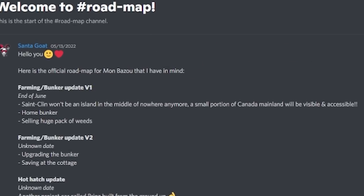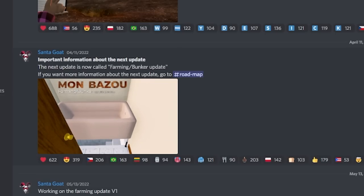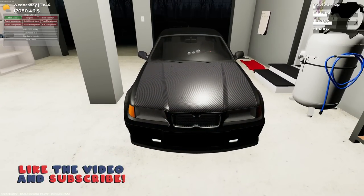Here's the farm bunker update. This is no longer going to be an island in the middle of nowhere — you're going to see some of Canada's mainland. But the biggest thing is the home bunker. Look at that — there is a full-blown bunker under the bathtub, presumably in the cottage, and you could do some fairly legal stuff there. Santa Goat always adds some really good stuff.